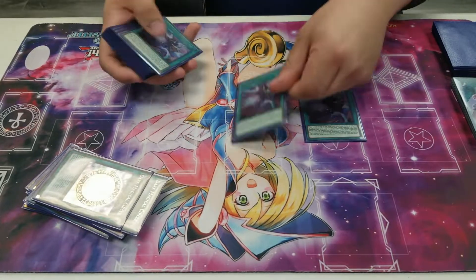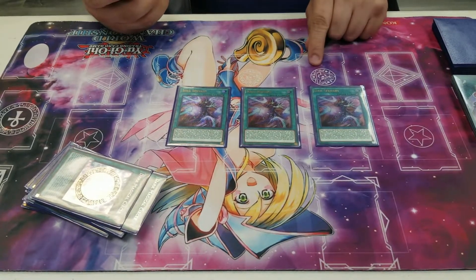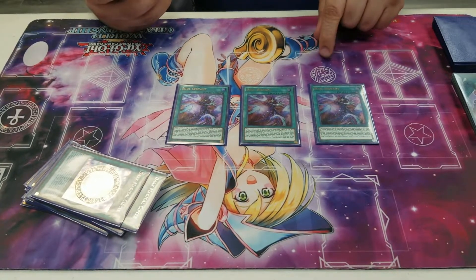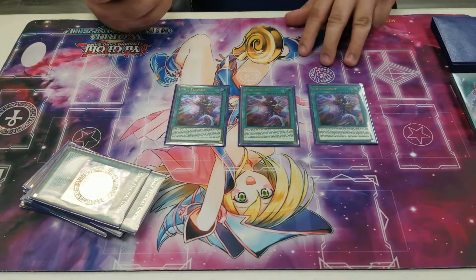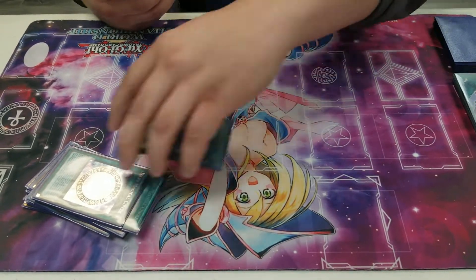We play three Soul Servant. It's a quick play — you get to stack any Dark Magician card to the top of your deck. And you can banish it to draw cards up to the number of Dark Magicians, Dark Magician Girls, or Palladium monsters in your deck. But I don't play Palladiums — they are super bricky. It's pretty good to also combo with Upstart Goblin.